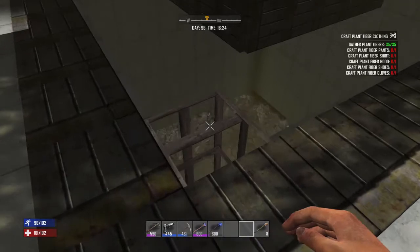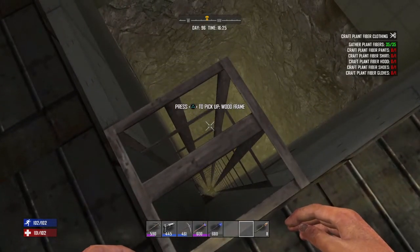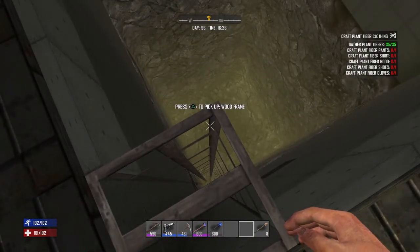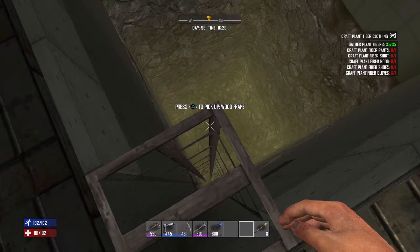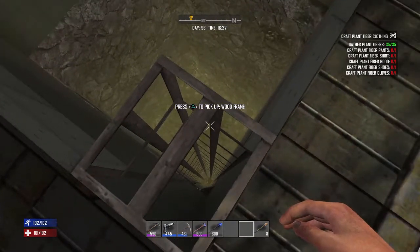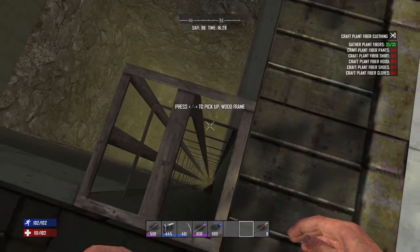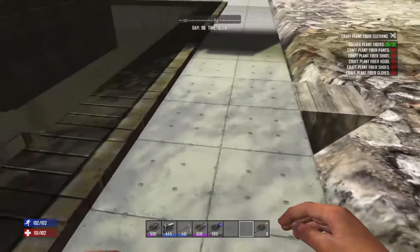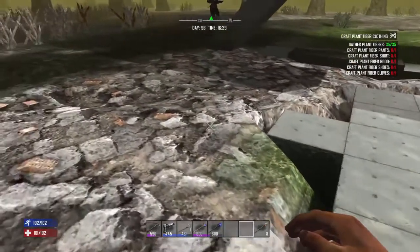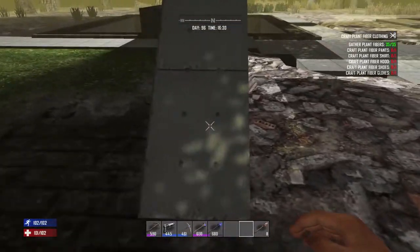We set to the defenses — standard defense fare. We dig a pit. This pit isn't all the way to bedrock yet, which is why we still have these frames stacked here because we're still going down. The kill chambers that would be at the bottom aren't built yet because we're not down there yet.